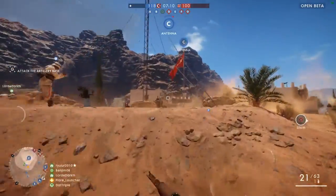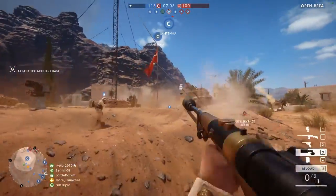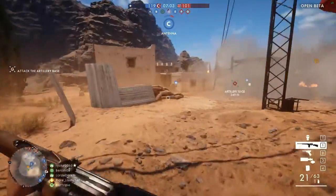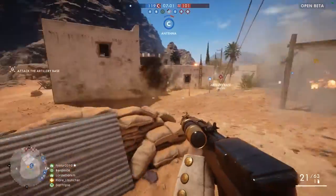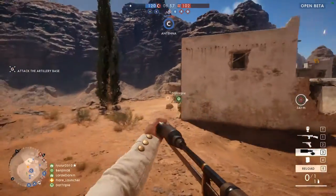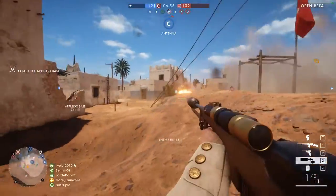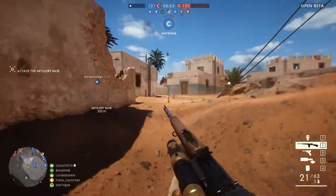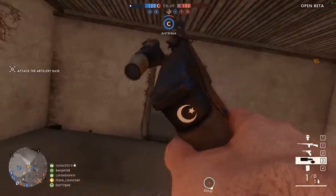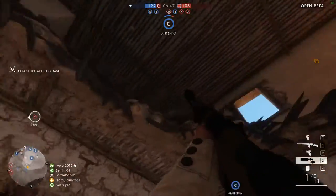For gadgets, there are the two medkits, the revive syringe, and three kinds of rifle grenades. These are rifle-launched grenades with a longer range than hand grenades. Unlike Battlefield 4's grenade launchers, they do not explode on impact, but other than that, they function very similarly. The smoke grenade launcher is great on Rush, and the high-explosive grenade is moderately effective against vehicles, but still not as effective as an anti-tank grenade or the AT rocket gun that the Assault can carry.